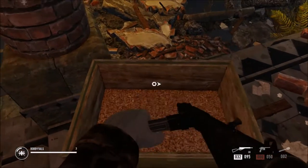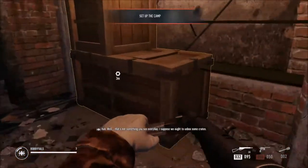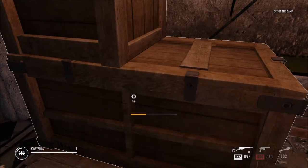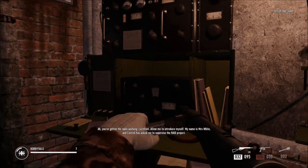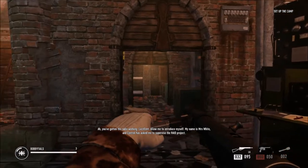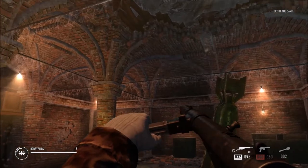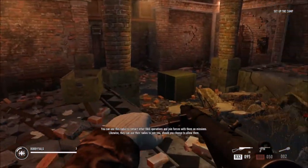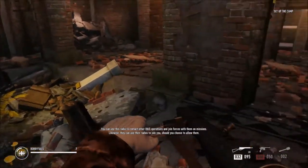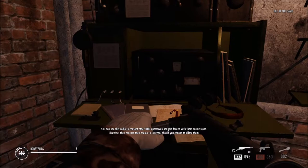Pick the crate - it auto-heals when you pick it up as well. You've gotten the radio working. Allow me to introduce myself - my name is Mrs. White and Control has asked me to supervise the Raid project. You can use this radio to contact other Raid operatives and join forces with them on missions. Likewise, they can use their radios to join you, should you choose to allow them.